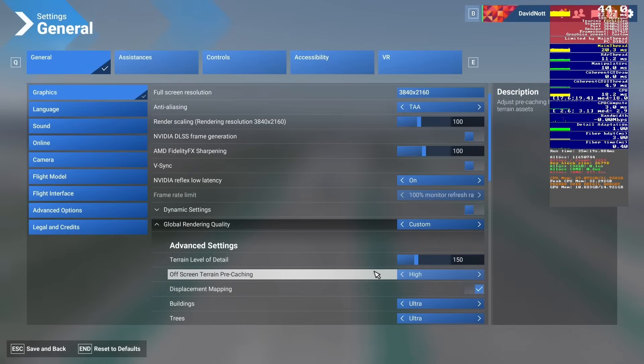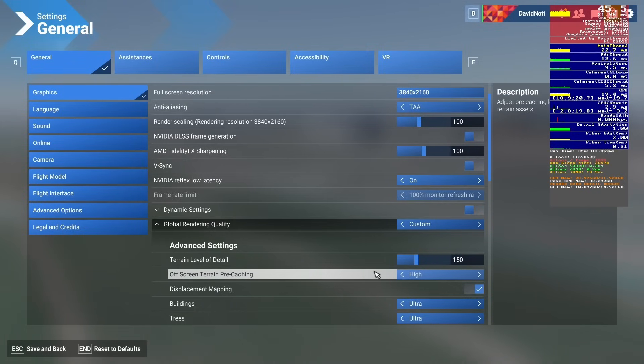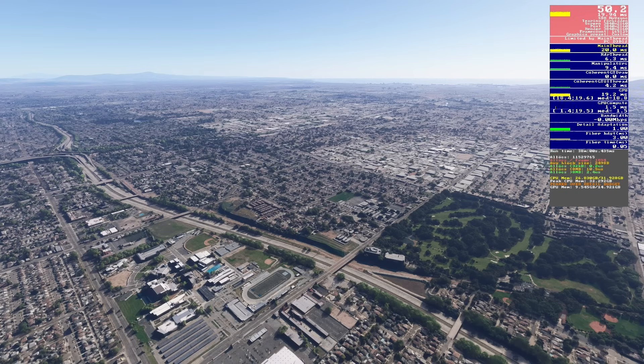Next up we have off-screen terrain pre-caching, which doesn't affect visuals but a higher value can decrease stutters as terrain due to be rendered is held in a cache. It's more a question of how much RAM you can afford to give it. We're seeing roughly 26.8GB of RAM used at low, 27.1GB at medium, 27.6GB at high, and 27.8GB on ultra. Keep in mind this may vary depending on where you are in the sim. I'm going to run with it on high, as ultra might cause issues given I only have 32GB of RAM.